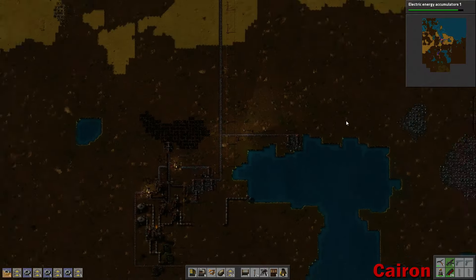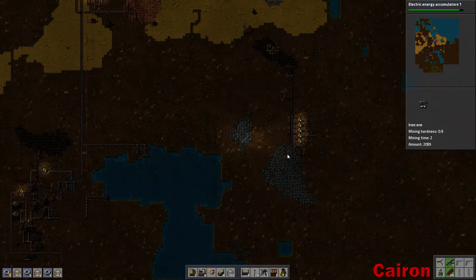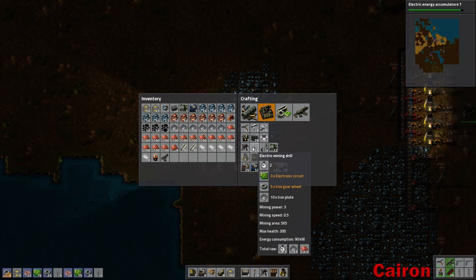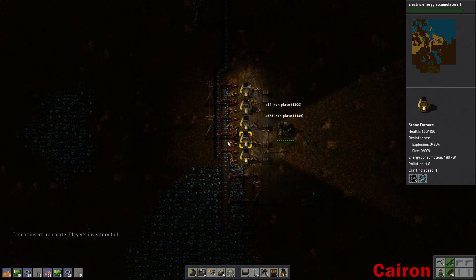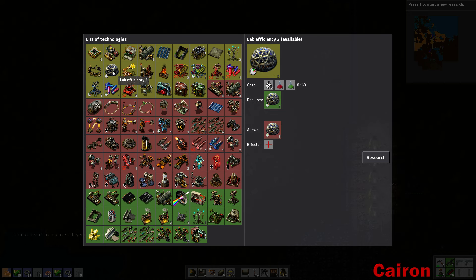Looks like our iron production is struggling. Let's see what we can do about that. We'll make a bunch of electric drills. So we have energy accumulators, which is great. What we might as well do is solar panels as well — I think that is going to be our best option.